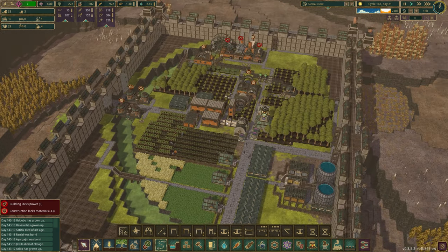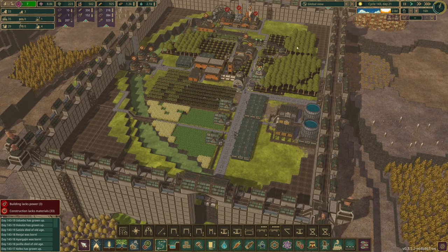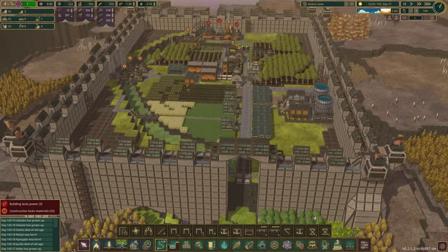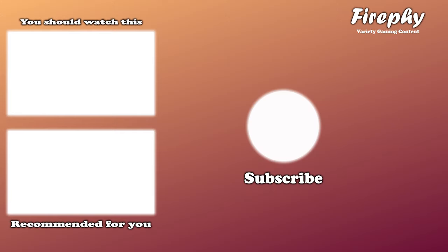That's all I can do in this episode. In the next episode we are going to start clearing this out, start prepping this area, start building a huge castle — well not huge, but tall, because I want it to get over the skyline here. I hope you enjoyed this episode, I hope to see you on the next one. Peace.